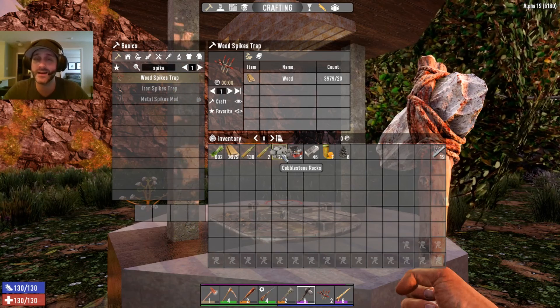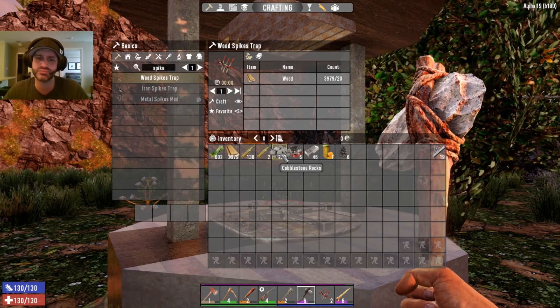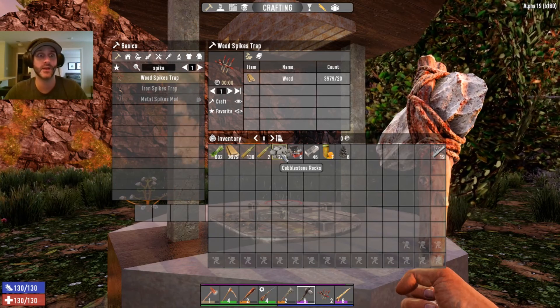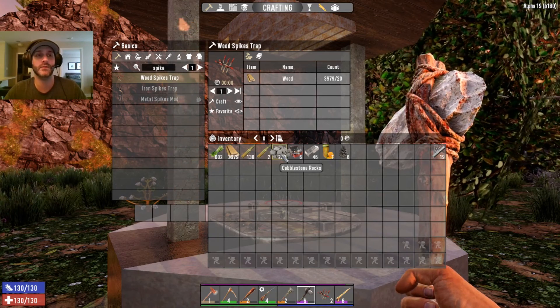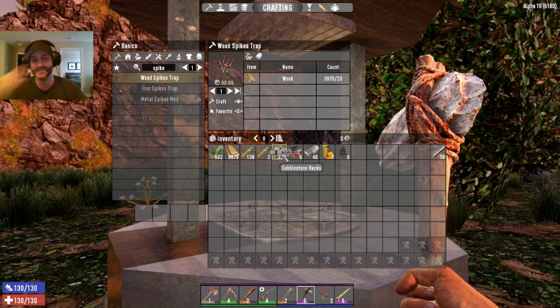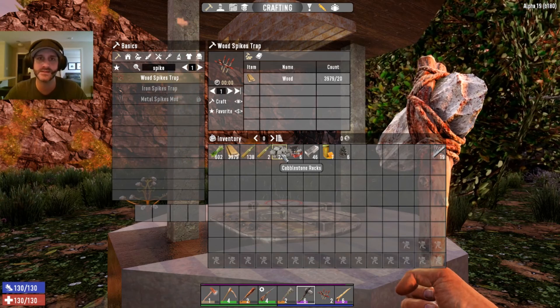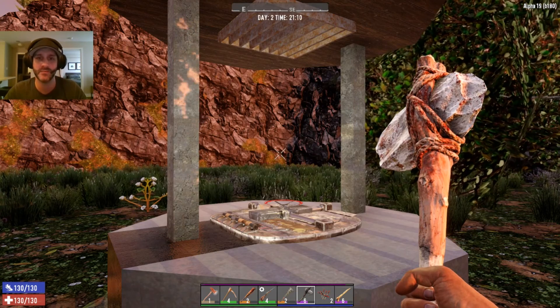The first time I used it, I went to forge 100 forged iron and it was just done instantly. To be honest, it's probably one of the best mods I've ever used — the Just Better mod.